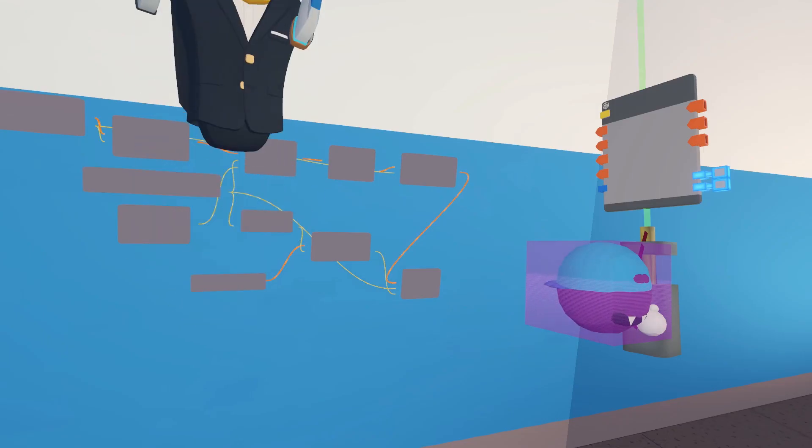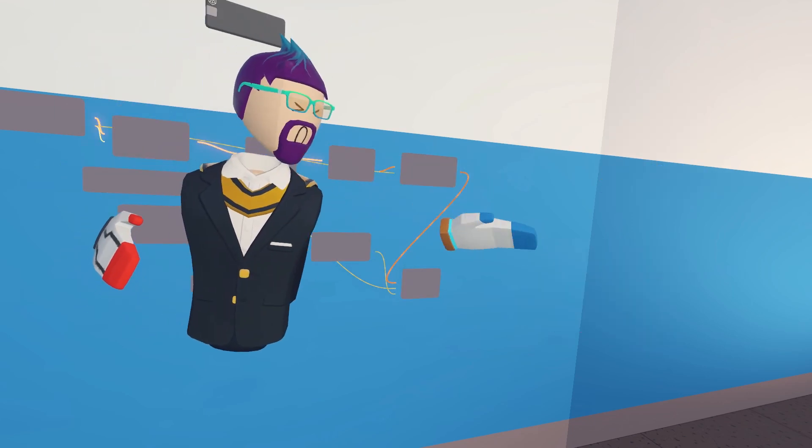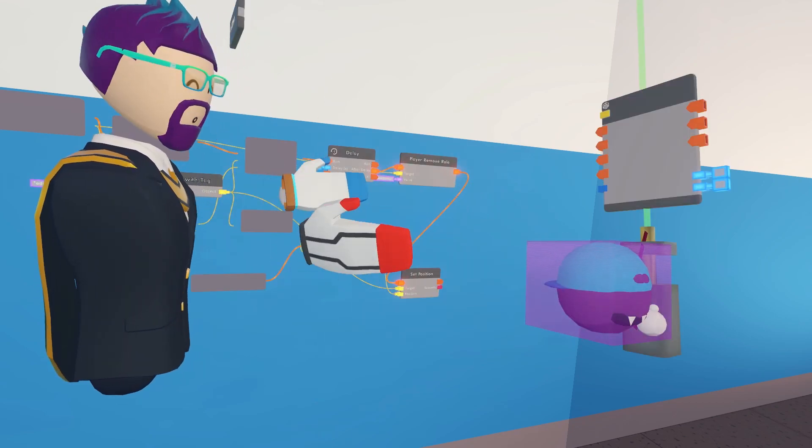Okay, so now you can see I'm jumping normally — there's no power-up. And then when I touch Eddy, it disappears and power jump activates. And there you go — hey, he's back!